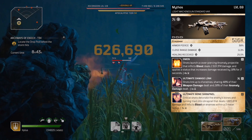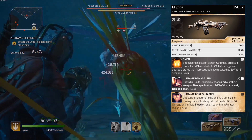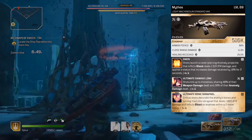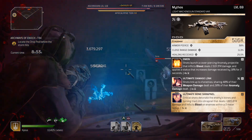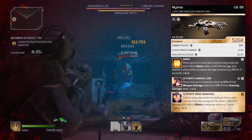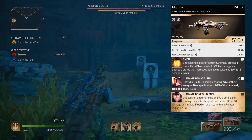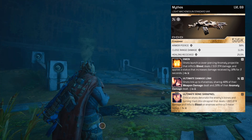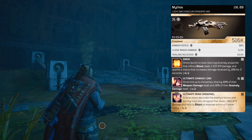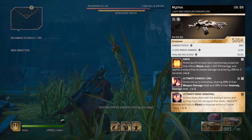The Mythos comes standard with Omen, which launches an anomaly projectile that can go through walls and inflicts bleed. Our gun is already inflicting bleed so that's not a benefit, but the projectile itself does decent damage and more importantly debuffs enemies — applying a status that causes them to take 10% more damage for three seconds, which is extremely useful. The gun also came with Ultimate Bone Shrapnel, which does decent damage and helps spread the bleeding effect to other enemies within a five meter radius.